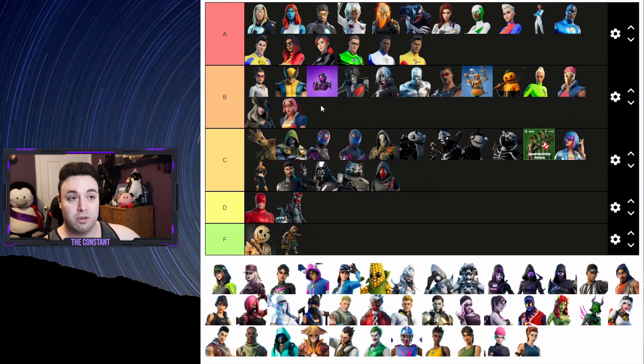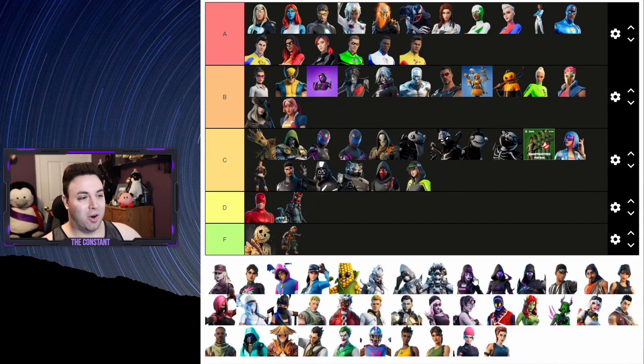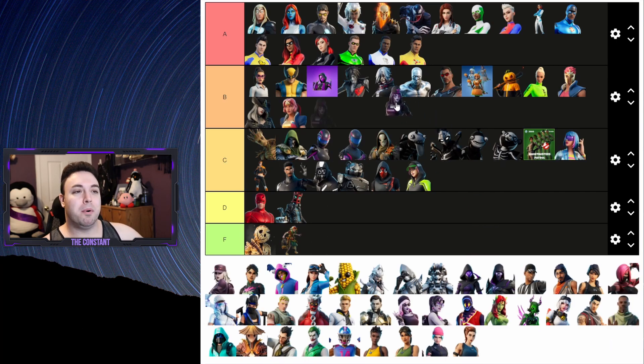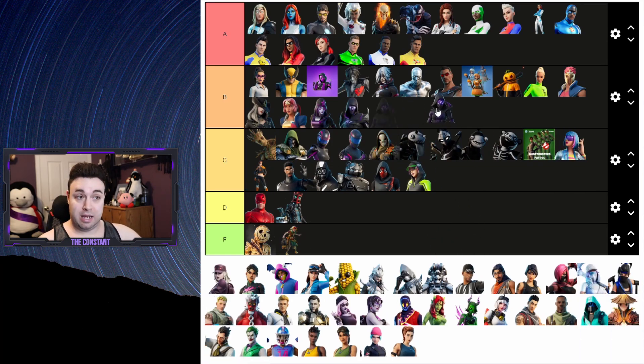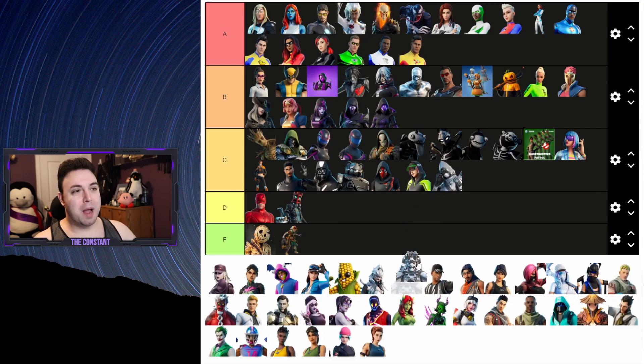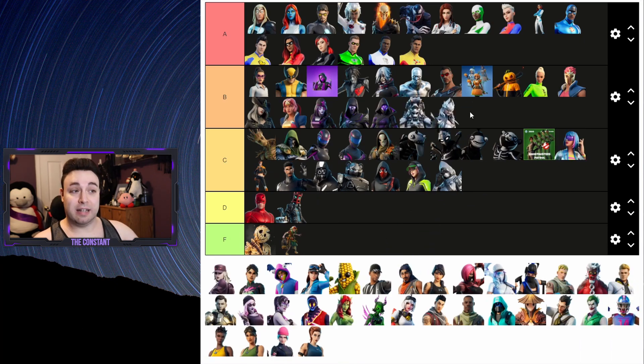Adeline - however you say it - is gonna go to C. Dark Scully is an okay variant and we're gonna put her as a B. Dread Omen and Dread Fate are actually both really cool and both deserve the B tier. The Corrupted Pack was really cool - you get to control the amount of corruption on the skins. I think the worst one has to be the Insight one, so that gets a C. The other two I believe deserve B tiers.